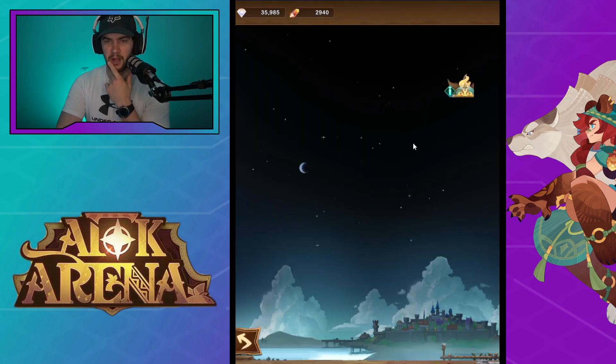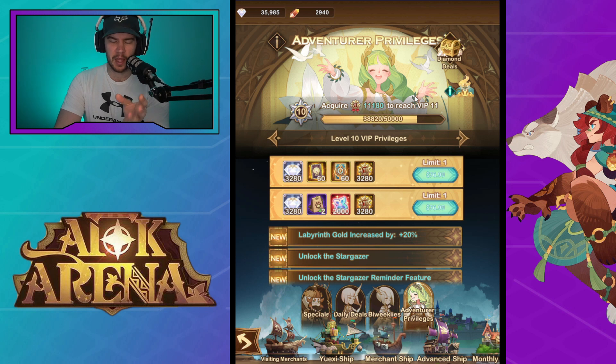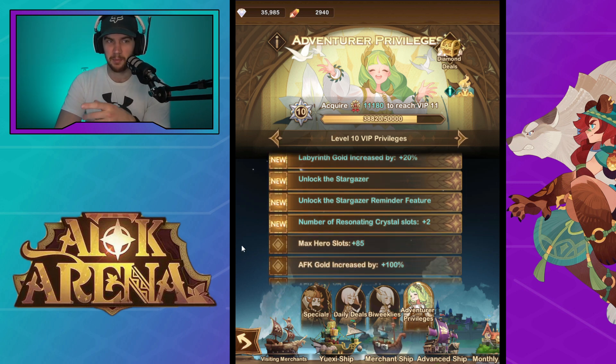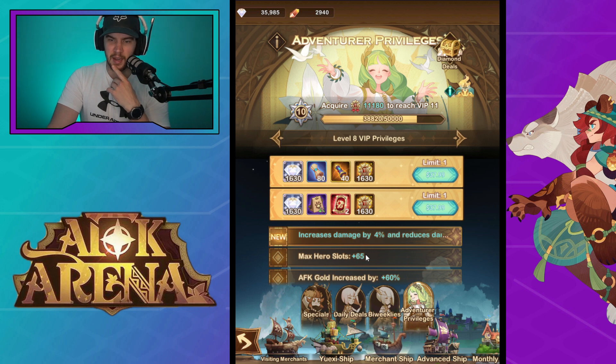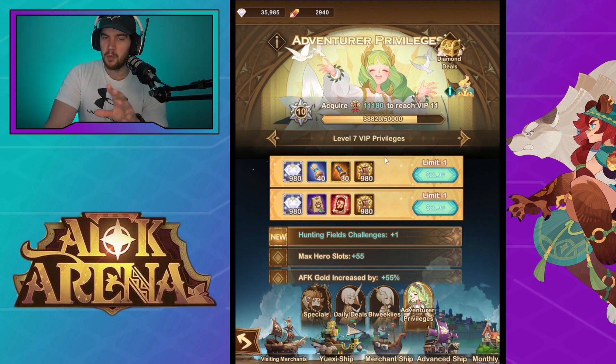The first thing being the VIP rewards. I'm looking at this from level 10. I believe you can get further than level 10 free to play, but my free to play account is at VIP 10, so I figured that's a safe place to look. The new things I could see compared to a global server account: the number of resonating crystal slots plus two is a new thing, and the max hero slots is now 85 at VIP 10. Whereas VIP 10 previously on the global server is 50 — so it's an additional 35 hero slots, which isn't too bad. At VIP 7 you're already beating out the original VIP 10, and these are obtainable for free to play. So it's quite nice to get those additional slots.